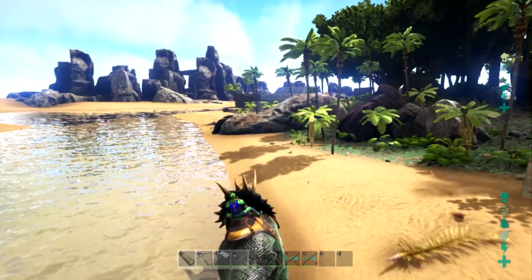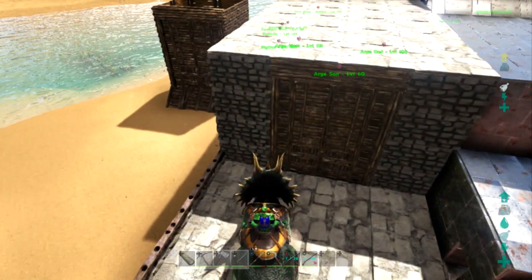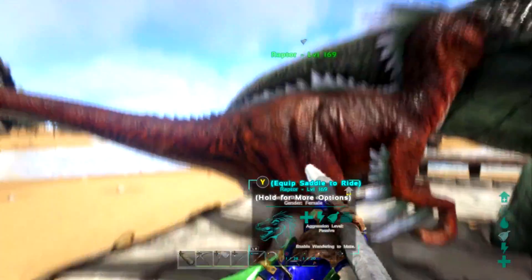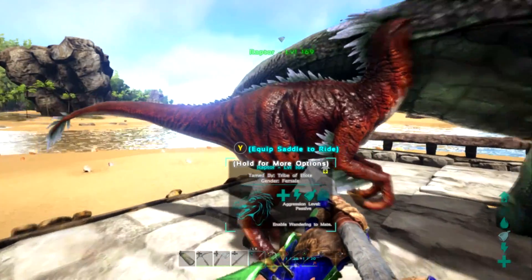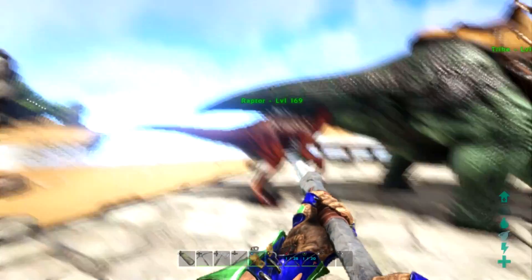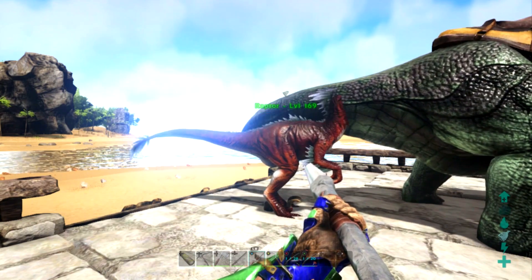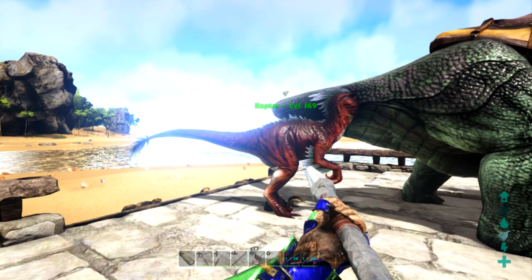Alright, we're back at base with these two guys. There's not much else I was thinking of doing for this episode, so I think that's where we'll end it. I'll grind off-camera with these two — this Trike especially is an insane tame. I'll max him out with the XP cheat and get a raptor saddle, see how crazy we can get his stats. I'm aiming for maybe 100k damage. Anyway, hope you guys enjoyed this episode. Drop a like, comment what you want to see, and subscribe if you haven't already — see you in the next video!